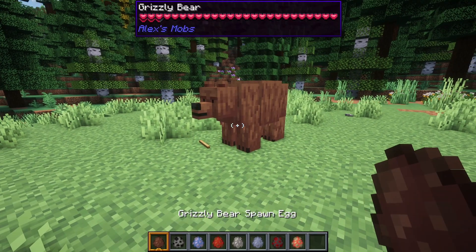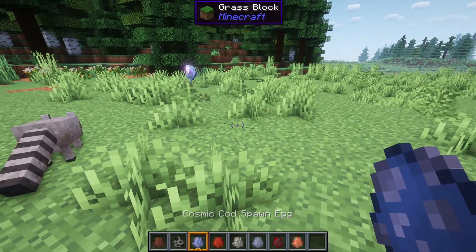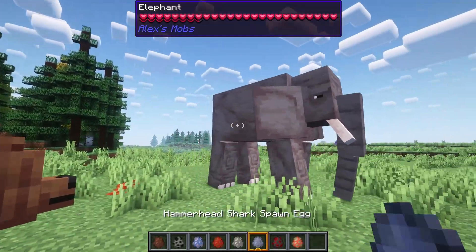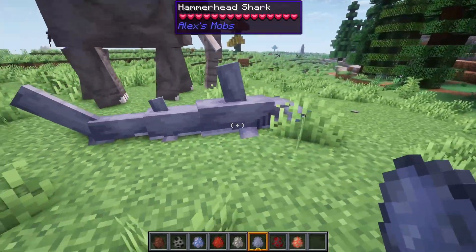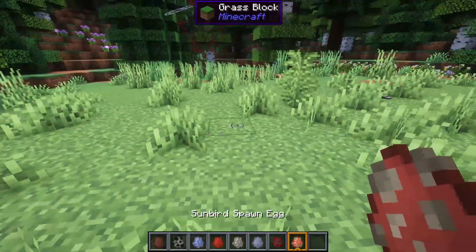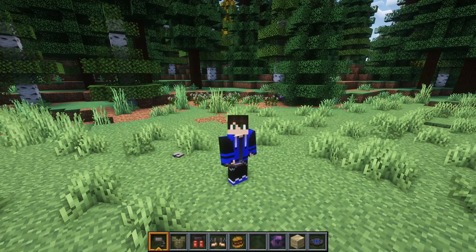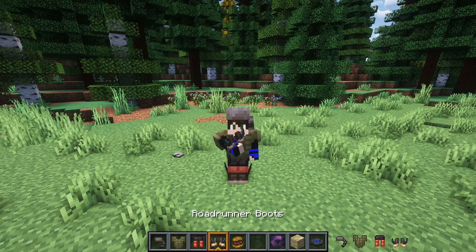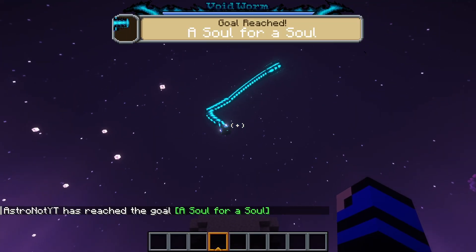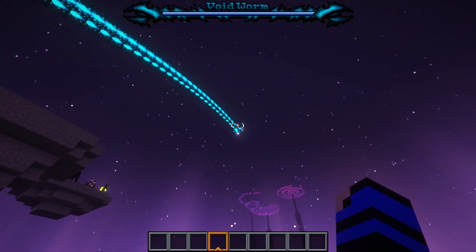The first mod we're going to be looking at is Alex's Mobs. If you've played modded Minecraft, there's a chance you've seen this mod before. The mod adds close to 100 new mobs into the game that all fit the vanilla style pretty seamlessly, including real-life animals like elephants that you can tame and ride, and hammerhead sharks, to more fantasy-style creatures like the blood-sucking crimson mosquito and the magical sunbird. This mod also adds tons of new food, gear, blocks, and even music discs, as well as a new boss fight. Overall, this mod's a great expansion to the vanilla game.